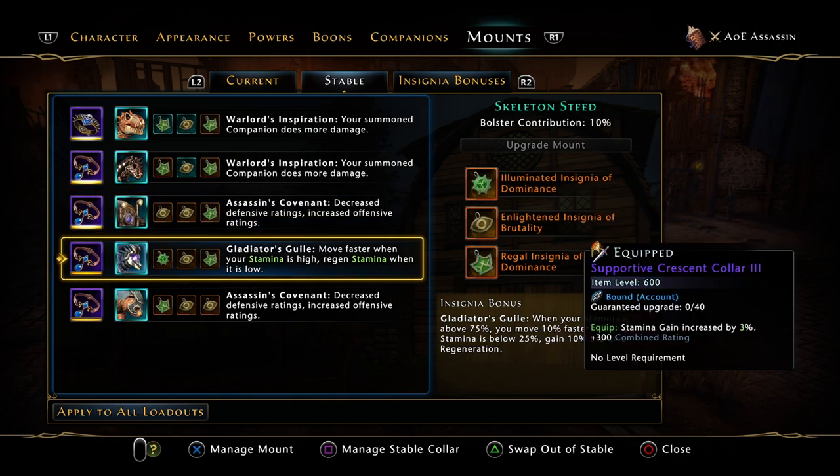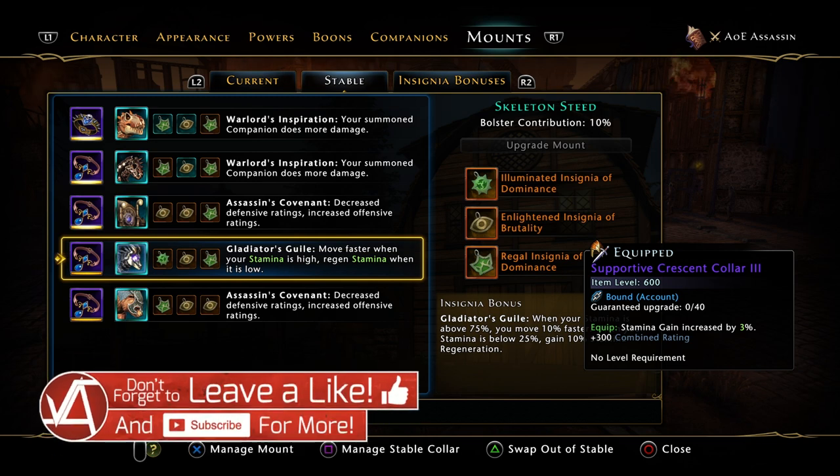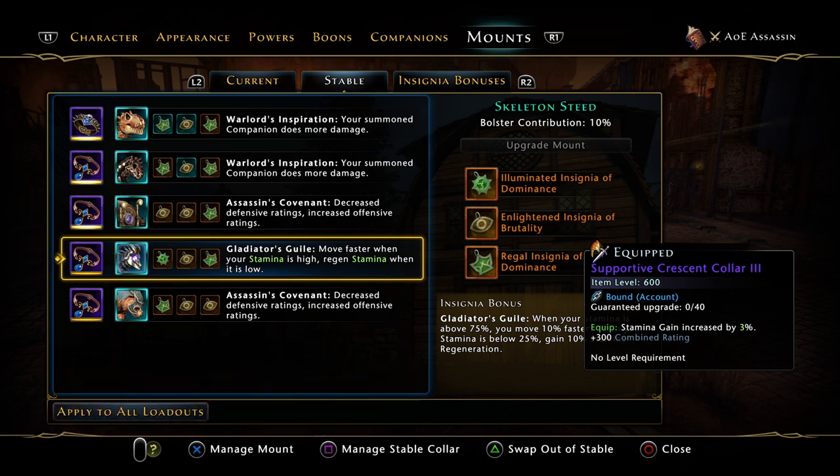We've only got one Gladiator's Guile, so basically when your stamina is above 75% you move 10% faster. This diminishes when you've got two - I believe on the second one it's 5%, but it might be 7.5%. I haven't tested it out in a long, long time. I want to say the second is 5% and the third is 2.5% - someone let me know if that's right in the comments.